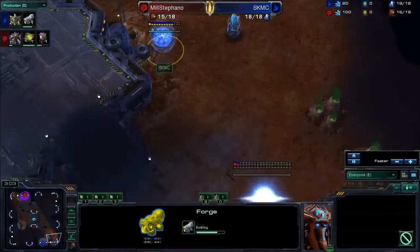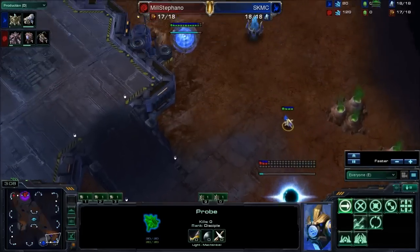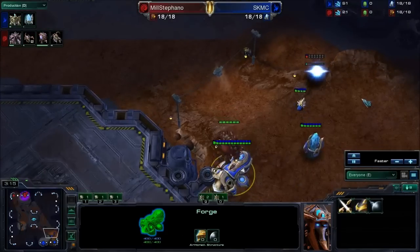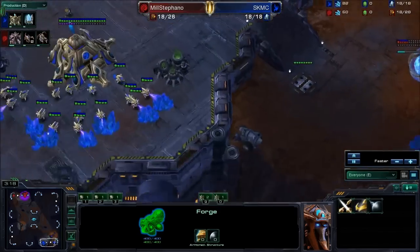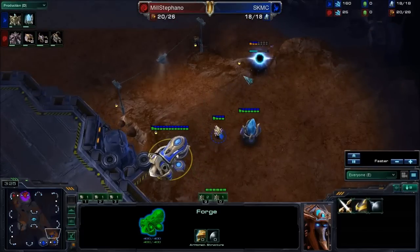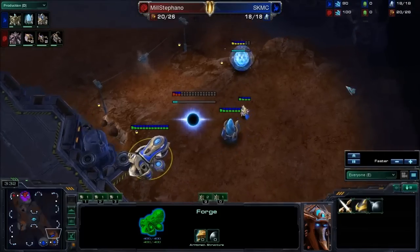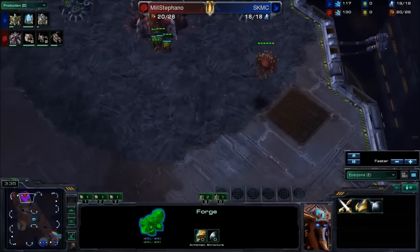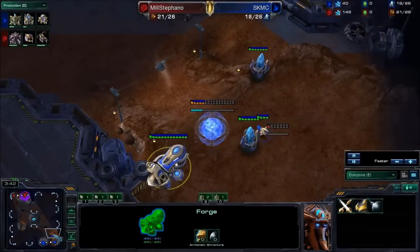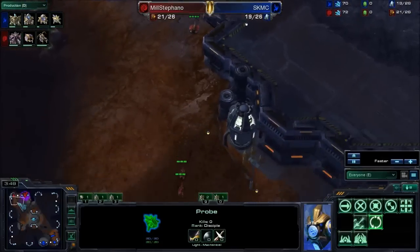MC going for the Forge first for what feels like the 19th time in a row, then going for the Nexus at 18. He's going to be doing a wall — I guess he's going to put a gateway there and a cyber there and then stick a zealot in the hole, or maybe he'll put two gateways. If he sees lings coming, he'll put an extra gateway there. Actually, no, that makes no sense because he'd have to block it, so he'd be screwed if lings come.